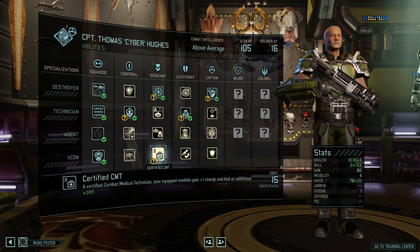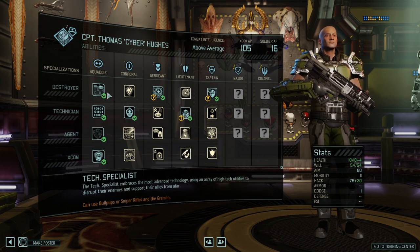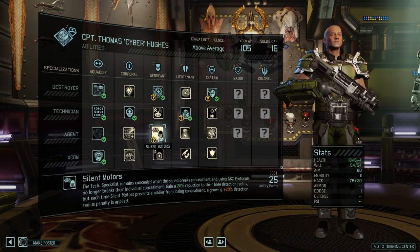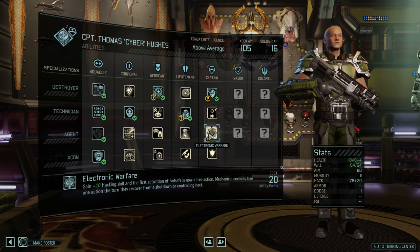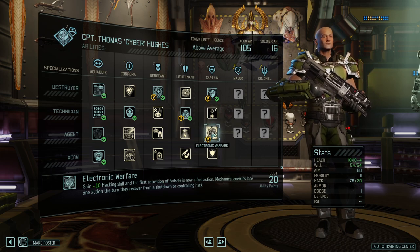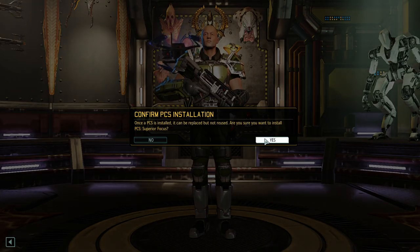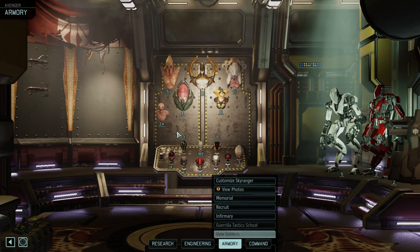Certified EMT is pretty nice. Return fire. Blast padding. We have quite a lot of APs on him. Let's do Certified EMT. What combat sims do we have? Superior focus — let's give you that. And then we also had a superior dodge, which I want to give to someone.